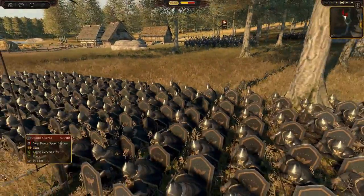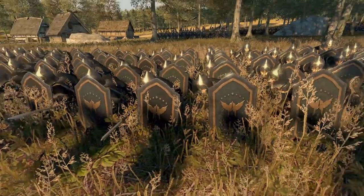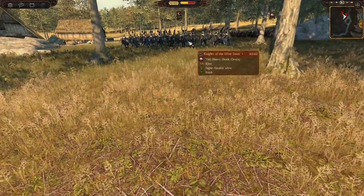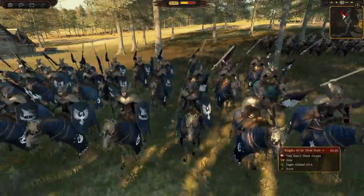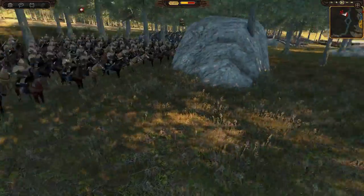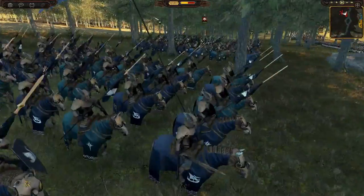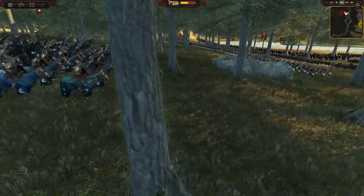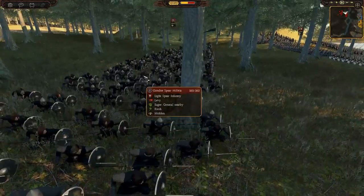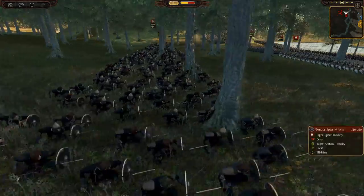We saw the Citadel Guards in the last battle — go check that out to see the full shiny Gondor army. We've got the Knights of the Silver Swan here; I'm sure they'll be key for some hammer-and-anvil charges. We've also got Gondor cavalry — some weaker cavalry but still very good — and in the back there's quite a lot of Gondor spear militia already down there, all prepared.